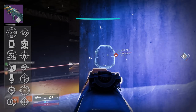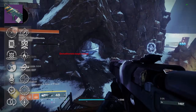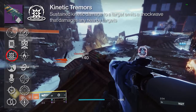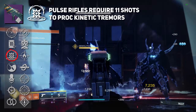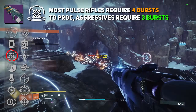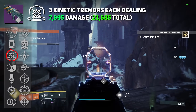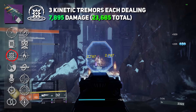A majority of you are probably here for Blast Furnace for PvP, but it does have some pretty good things in PvE. In the third column you may have noticed some perks that normally belong in the fourth column — this is what makes Blast Furnace so unique: it has double damage perks. We have Kinetic Tremors, where sustained connected damage to targets emits a shockwave damaging nearby targets. On pulse rifles this takes 11 shots to proc, which normally means four bursts for three-round burst rifles. But since this is a four-round burst pulse rifle, you only need to fire three bursts, causing three kinetic explosions each dealing 7,895 damage for a total of 23,685 damage at the center point.